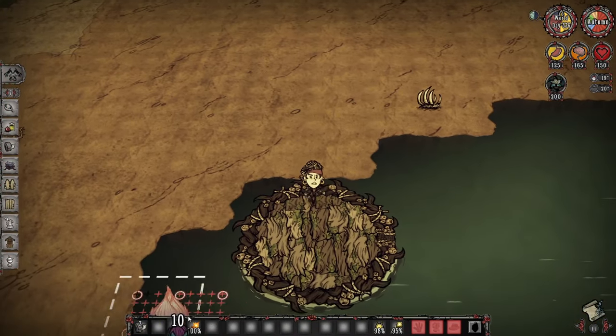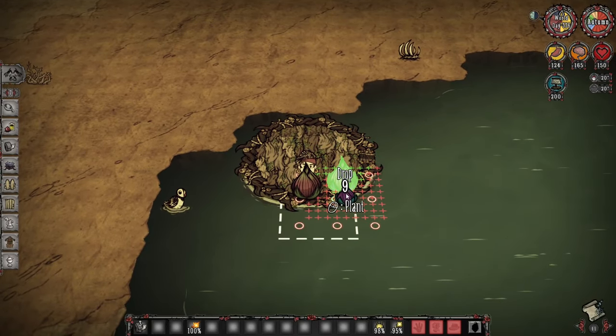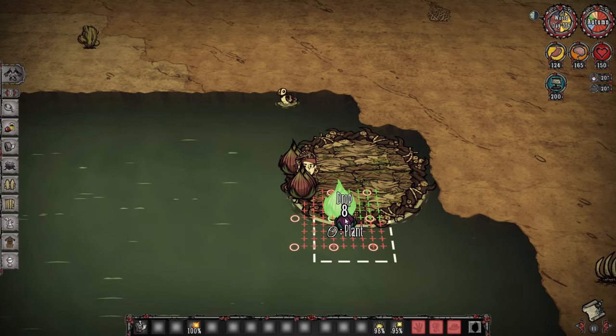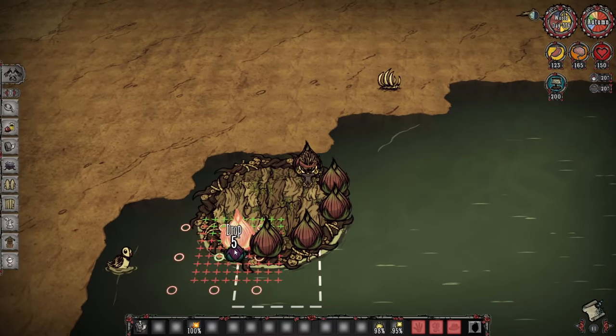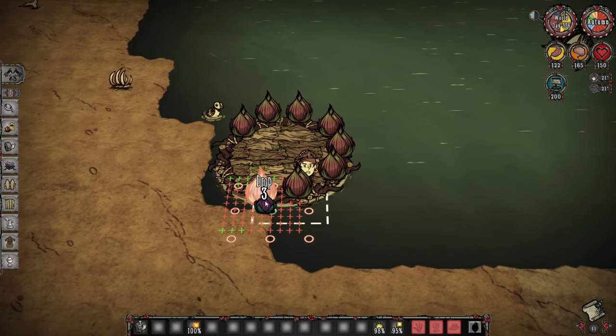The lure plant farm is something that I feel obliged to include, if only because it's incredibly easy to set up and doesn't require a lot of explanation. All you really need is a boat, and then you could just put lure plants down on top of that boat. Eye plants aren't going to spawn on the boat, which means you could just pick leafy meat for free. It's good. You should definitely set it up. Definitely worth it.